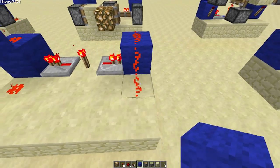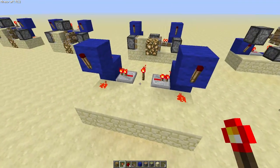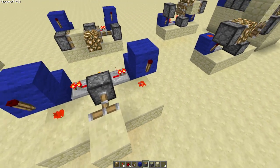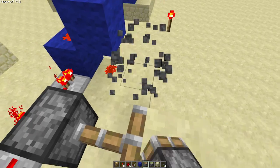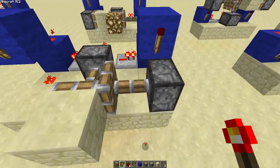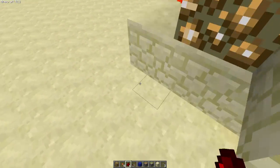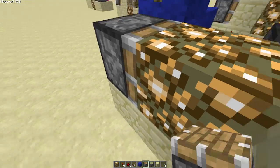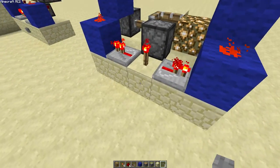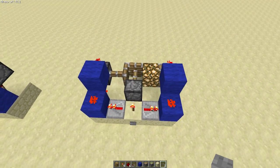Then you're going to cut that redstone off with a block, and you're going to put a torch on the sides there. Then stick your piston in the centre with a block in the front. You'll have a piston there, a glowstone block there, and then a piston facing in as well. So that's the setup, and your input is back here — it's always this torch in these setups. So that's the wall light.